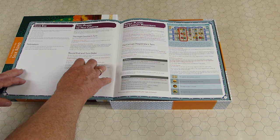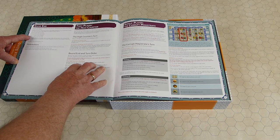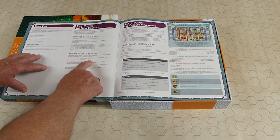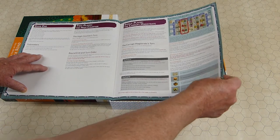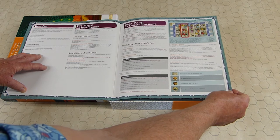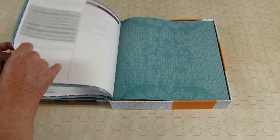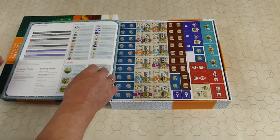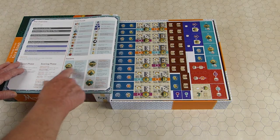At the end of the game, you do normal scoring: score for sets of caravan cards, then there are some tiebreakers. There's a two-player version that incorporates a dummy player. In solo play, you have the corrupt magistrate. There's a fairly long section on solitaire play. It's quite a beautiful rulebook, with an overview and icon guide on the back showing how the actions relate to the cards.